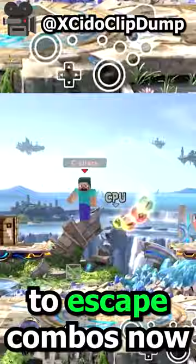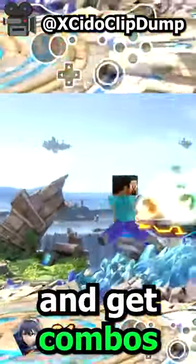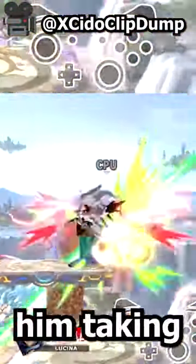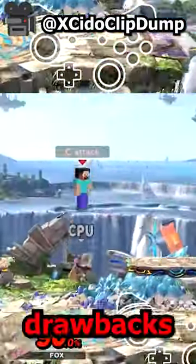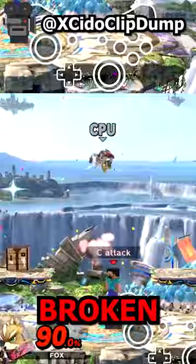This means it is not only possible for Steve to escape combos now, but to also reversal the opponent and get combos of his own, which could lead to him taking stocks from it. This basically gives Steve Shulk shield art without any of the drawbacks, and that is incredibly broken, which is why...